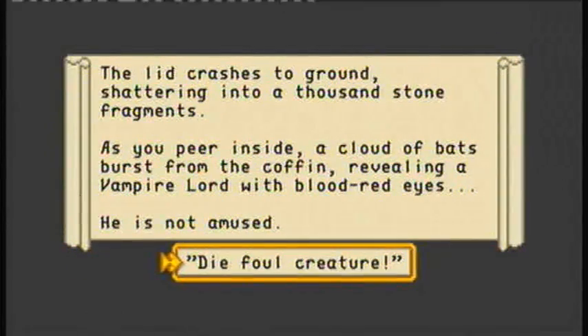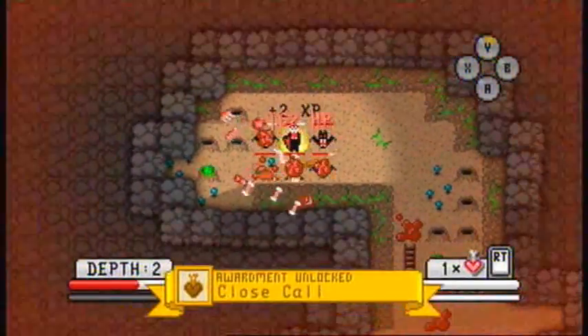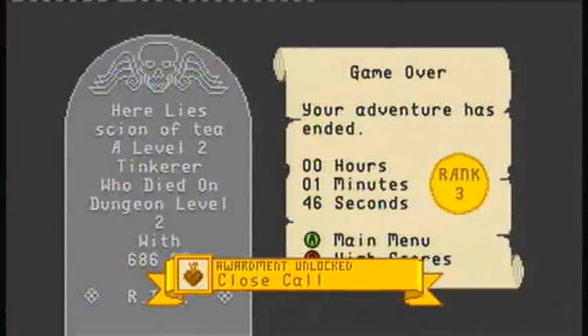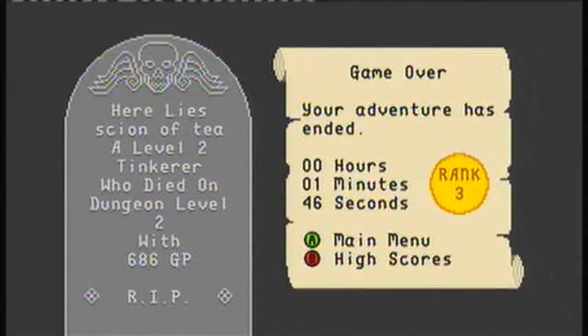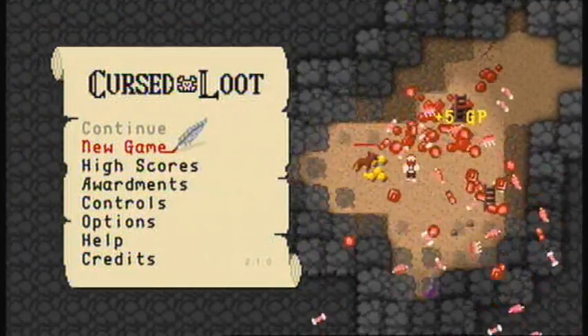The lid crashes to the ground — poor grammar there, oversight iHook Games — shattering into a thousand stone fragments. We peer inside, bats come flying out into our face, turning us into Batman, scarring us forever. Or rather, revealing Vampire Queen Victoria. She is not amused. So we have to fight all these bats. Heal. God. Okay, that didn't last very long. Let's have another go straight away since that was so brief. I think that is probably the shortest run I've ever had in this game.